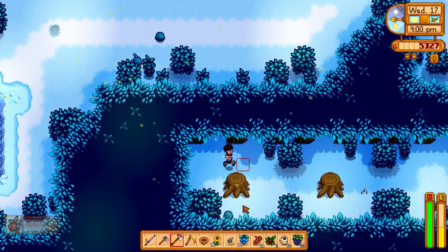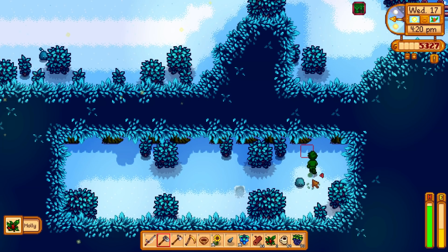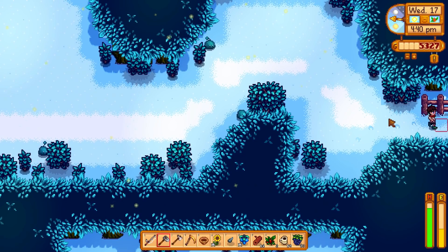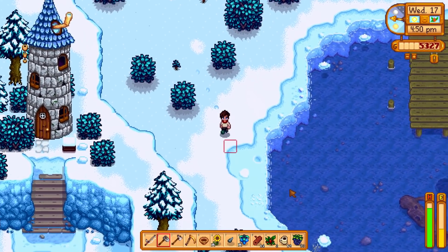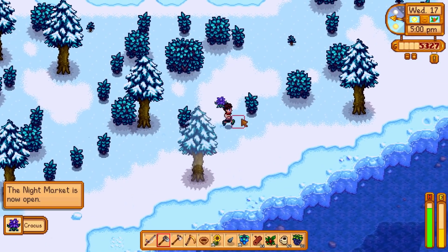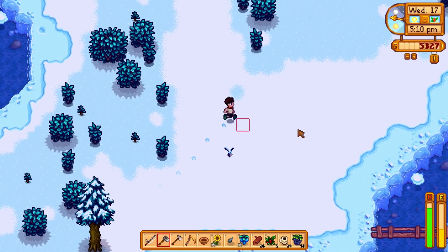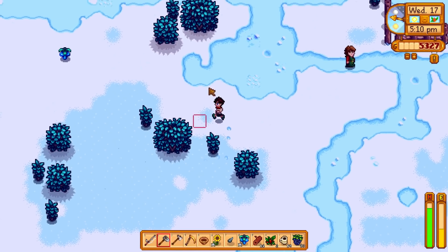Let's grab the worm spot items and get out of here. We still need to get into town - loop around and find Clint at the saloon, and Haley might still be at home. Oh, the winter night market is here too - we did want to come down for some items we were looking for. Let's pop down there as well. There's Marnie.